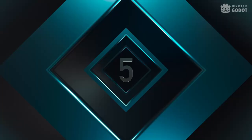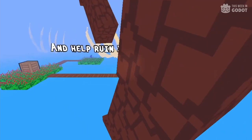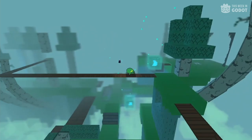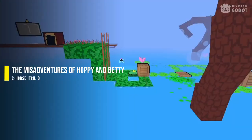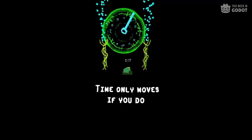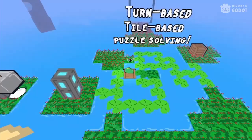Number 5. Play as Hoppy, a frog who finds himself lost in a strange laboratory in a world that clearly doesn't want him. Journey through this wasted world as Hoppy tries to cause as much mischief as possible. The Misadventures of Hoppy and Betty is a tile-based puzzle game with the ability to undo any wrong move. Featuring 40 unique puzzles and two boss fights, you can download the game right now on itch.io.